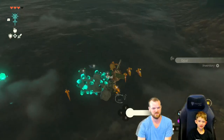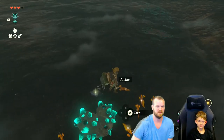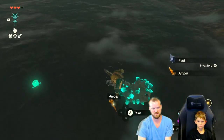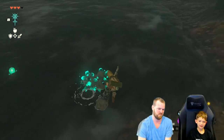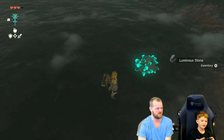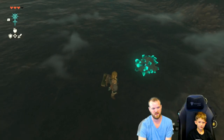Look, I think this heart stone — I think you can fuse that with something if you want. What is it? Luminous stone talus heart. Do you want to... can I get it? You can't grab it, you have to fuse it with something. So do you want to fuse it with a shield or a weapon? A weapon. Okay, what weapon do you want to fuse with it? The rock hammer? Yeah.